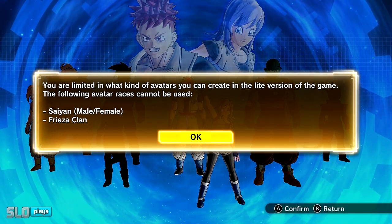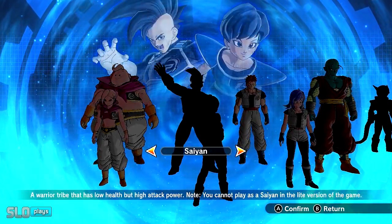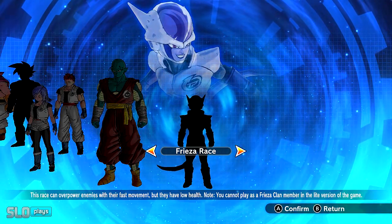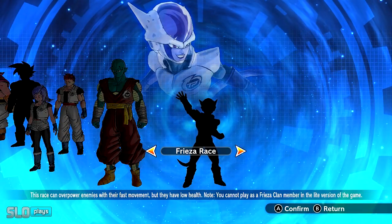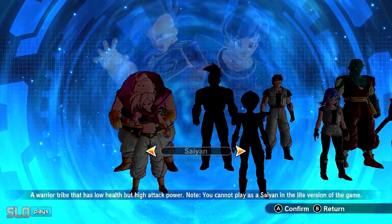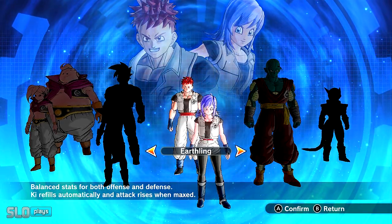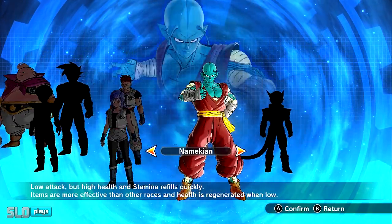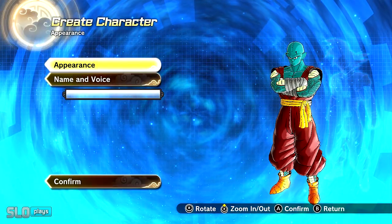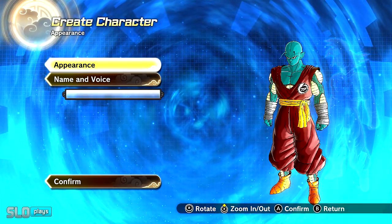You're limited — actually, I had it backwards. The two races you cannot use are Saiyans and the Frieza clan, which is pretty stupid. It's funny because they know a lot of people want to try out the Saiyans. So unfortunately, you will not be able to make a CAC based on a Saiyan or Frieza race. You can only use Earthlings, Namekians, and Majins. So for now we'll make a Namekian — I'll just throw something together real quick and get into the game.